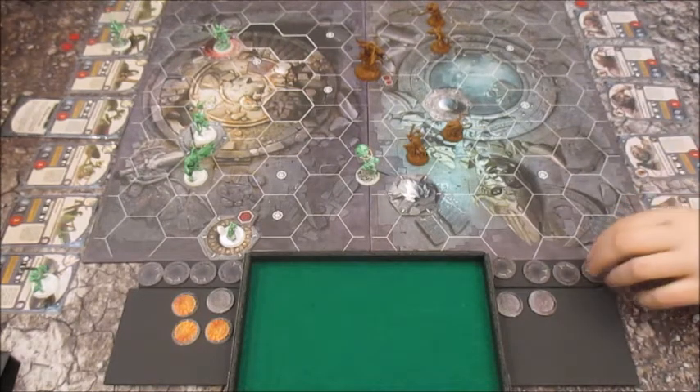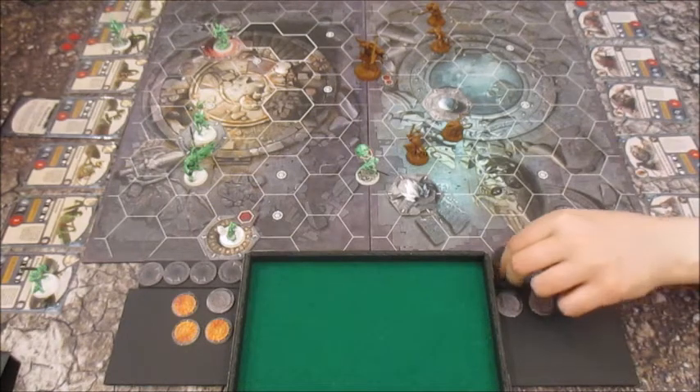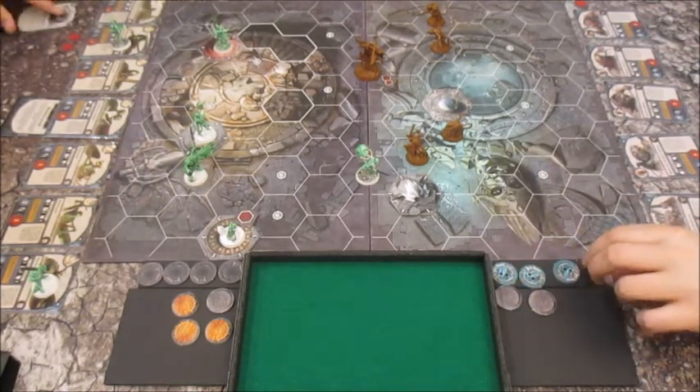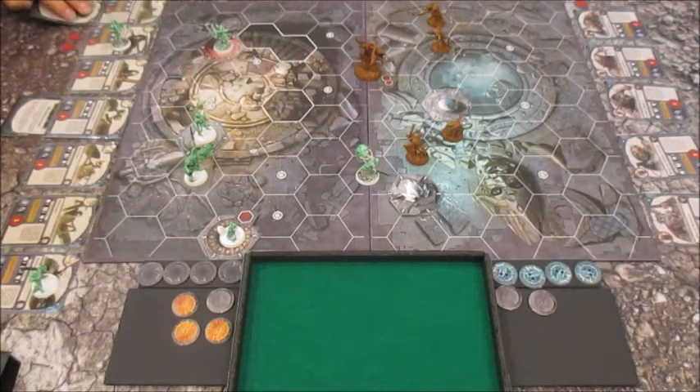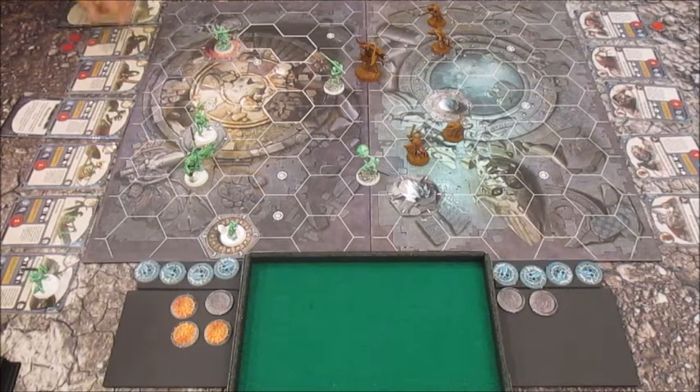I get to play — I'm going to play Great Strength, which I'm going to put on the Warden. That's plus one damage. I won the roll off, so I'm going to go with the Warden and bring back the Harvester. He's not inspired.